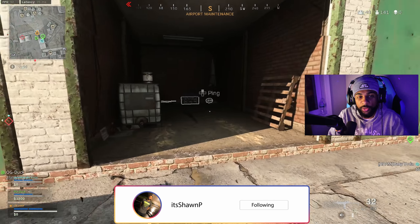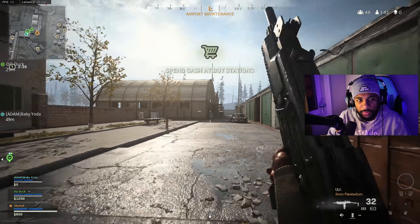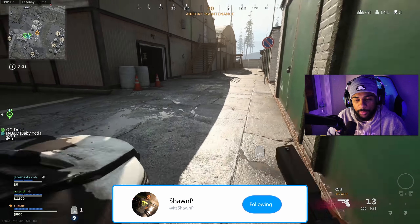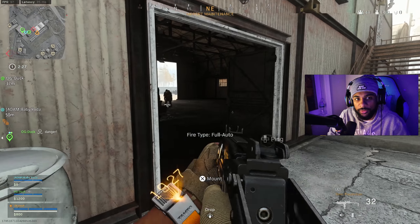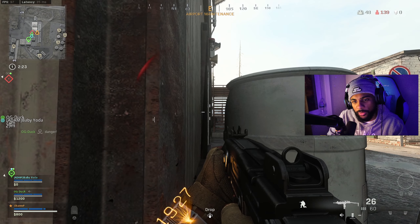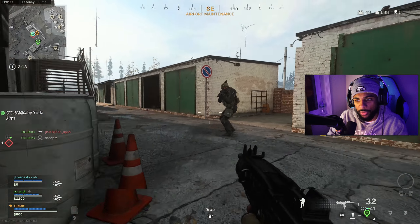Every time I approach a gunfight or an enemy, I try to make sure I'm entering that gunfight doing some type of movement — whether it be a bunny hop or a slide cancel. But while I'm doing that, or even before, I try to make sure my gun is centered onto the person. That white dot in the middle of the screen — I'm making sure that during a slide cancel, that white dot is on the person.